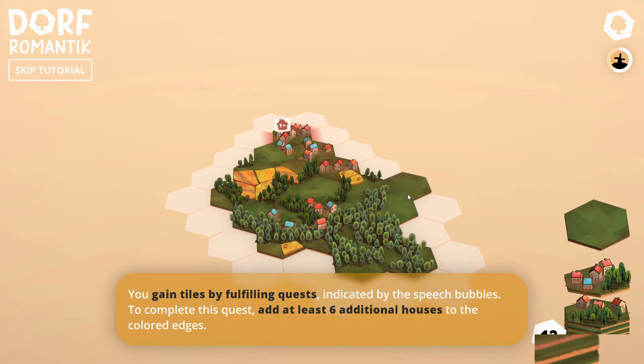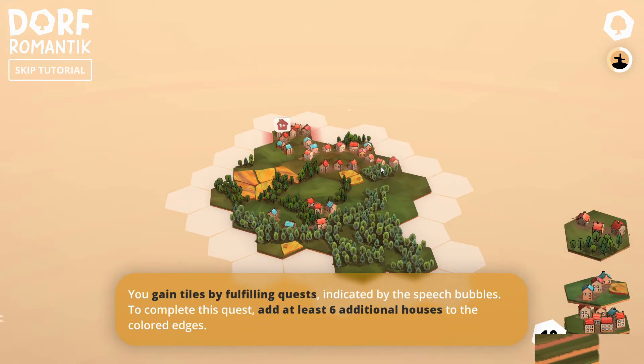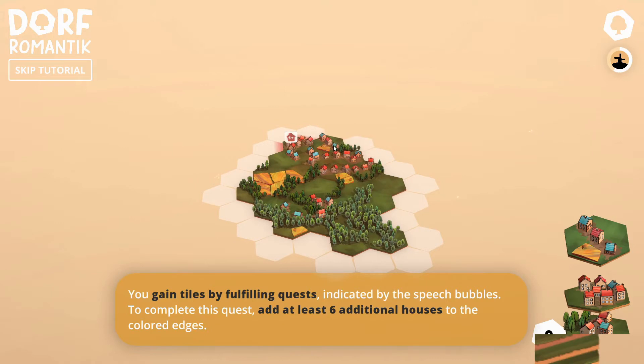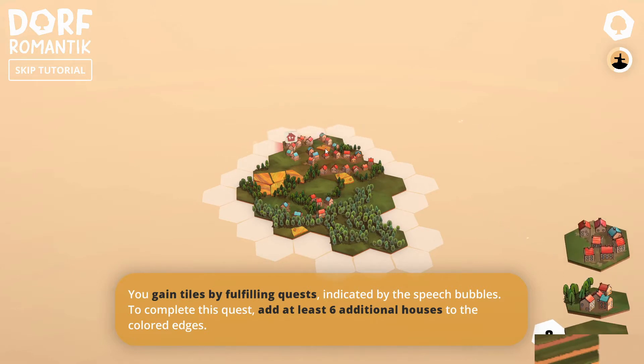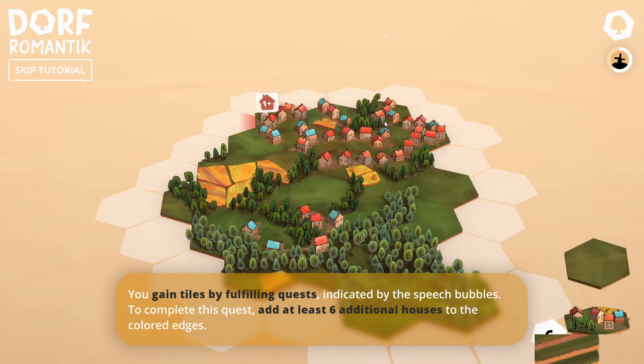We do have a plain bit of green land. Maybe we'll do some pasture over here. We get plus one there - I don't know what I get plus one for but I do get plus one. You gain tiles by fulfilling quests, indicated by the speech bubbles. Complete these quests. Add at least six additional houses to the coloured edge. So this is for a quest - I should have used that more sensibly. Pay attention to the tiles. We do have a lot of houses going on here.